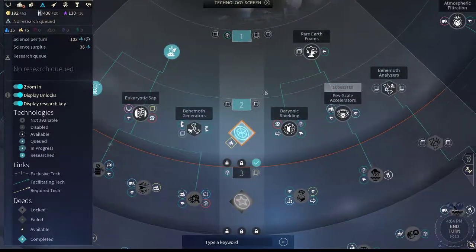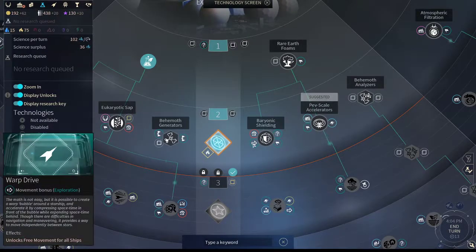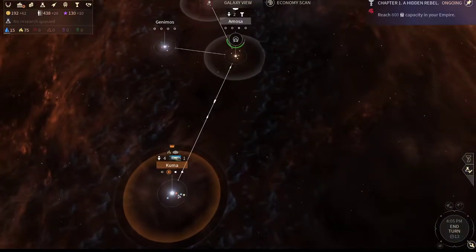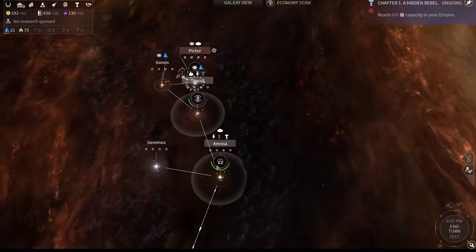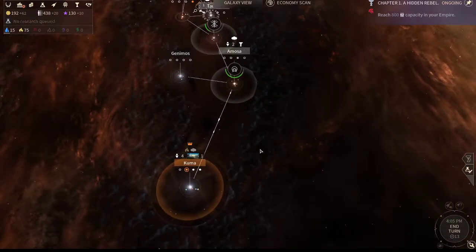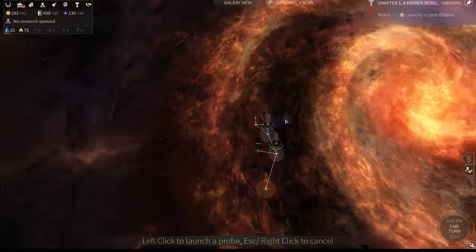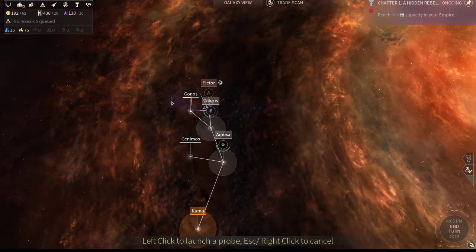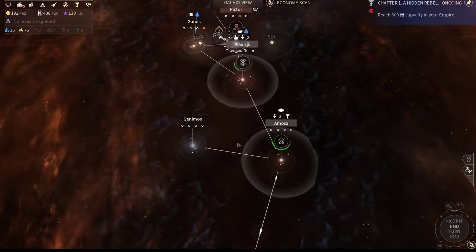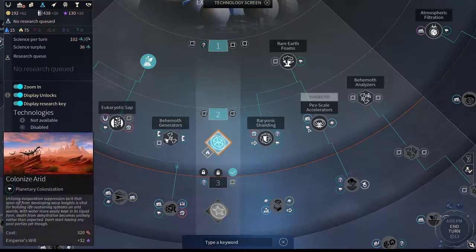One thing to note — the Baryonic Shielding tech is very important. Not only does it unlock more curiosity scanners, it gives you Warp Drive which allows free movement. Normally when you're traveling you can only go along star lanes, but with free movement you can go wherever you want. Sometimes there will be star systems not connected by star lanes, and to find them you'll have to shoot probes out in random directions along the belts. Since we're pretty connected we don't need it right now, but it's something to be aware of. We have a lot of arids, so I'm going to go ahead and go for this one.